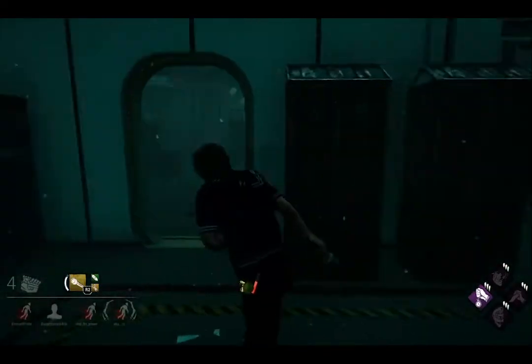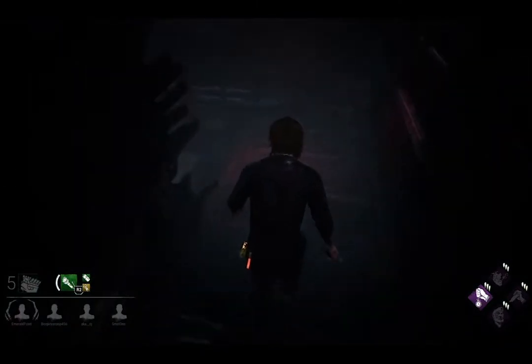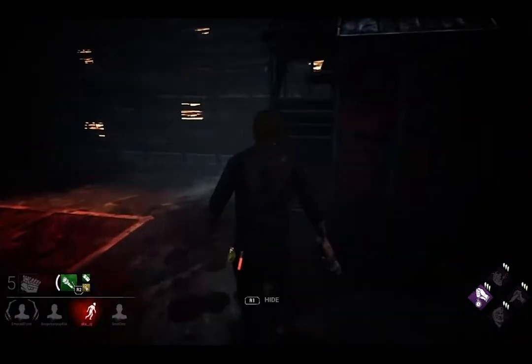Hawkins has really great basement spawns. Both of them spawn next to the level 2 generators, which means that you can go down to them, grab a chest, get a toolbox, and go up to use them right on these gens.